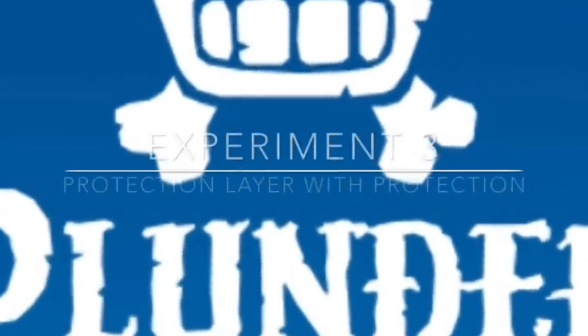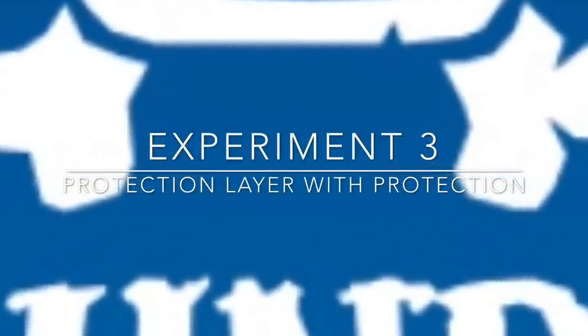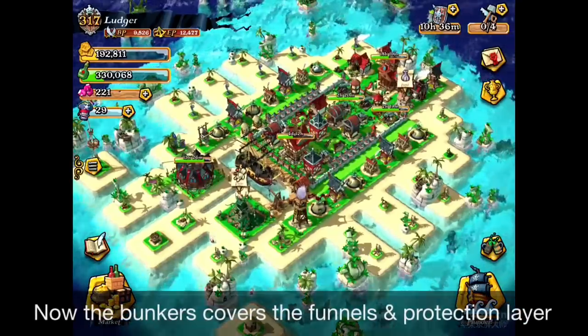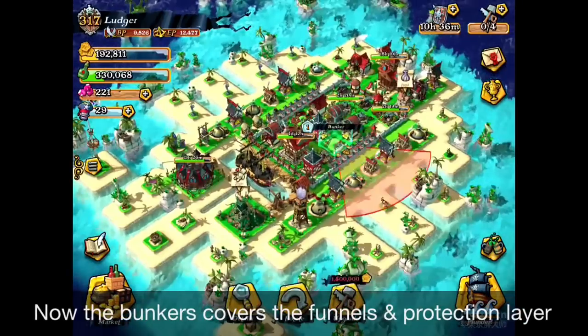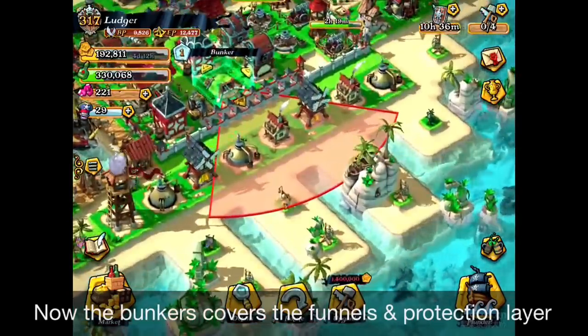With only six gunners, all my protection layer was destroyed and I already had more than 40% damage. You have to protect that layer for sure. So this is experiment three — the protection layer with proper protection. On this revised layout, the bunkers will now be protecting the protection layer and the funnel straights.